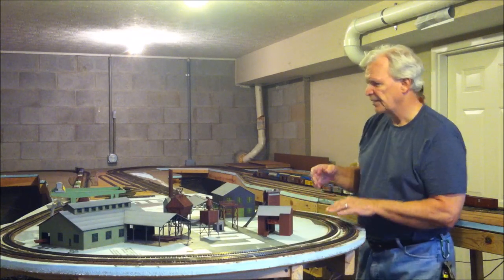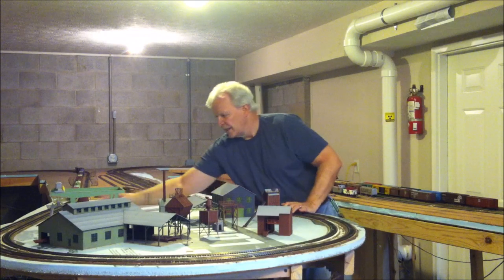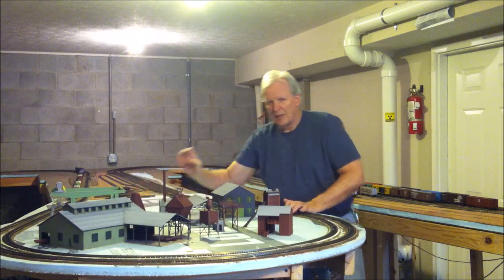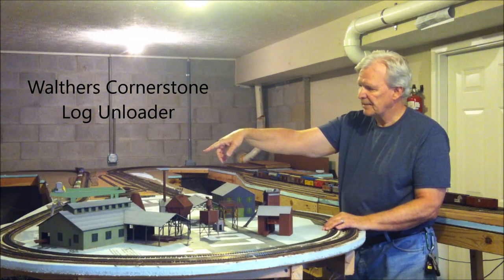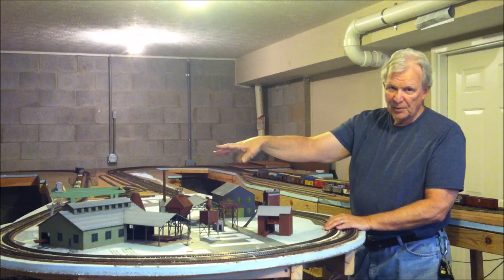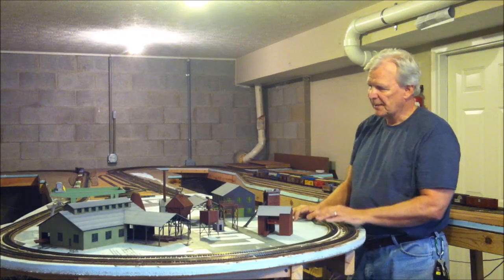The second piece of that kit includes two buildings back here: this little power shed and then the sawdust burner which goes along with that. Behind the mill there is an unloading crane assembly that is part of the lumber mill series as well. The parts on top are not movable as such — you can kind of pick the gantry piece up and move it back and forth, but for right now it's just sitting out there on the end.